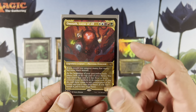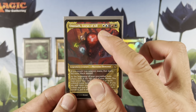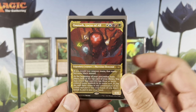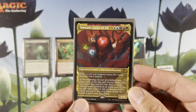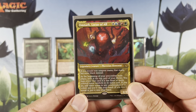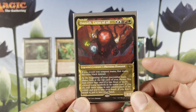Omnath, Locus of All has all the little colored mana symbols everywhere: White, Blue, Phyrexian Black, Red, Green. So it's all 5 colors, one of each. You can pay 4 mana and 2 life, with the Phyrexian being 2 life, or you can pay all 5 mana. I recommend paying the 2 life because it's very good like that.